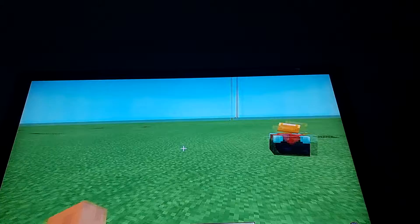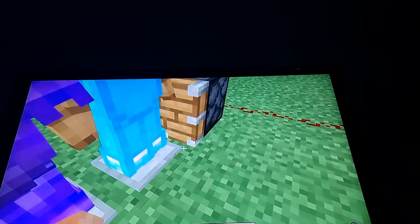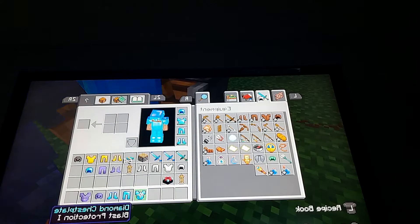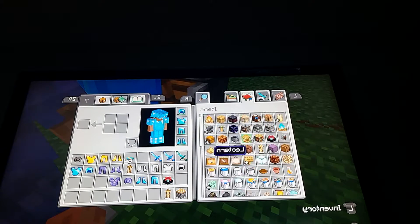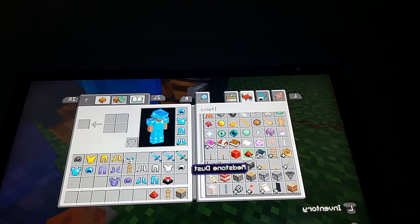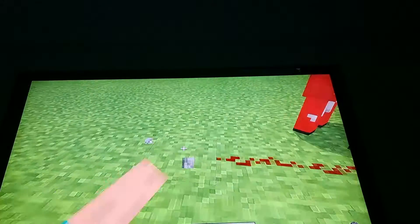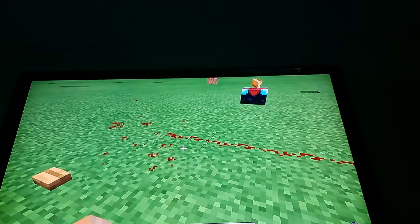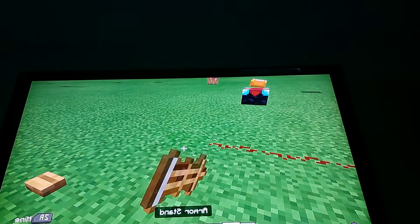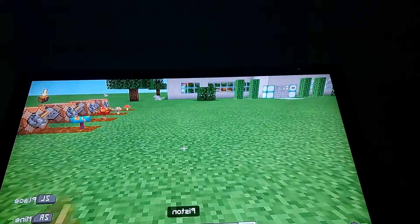Okay, so what you're gonna need is you're gonna need a piston. Now don't place these first. Let me put my stuff in my inventory and I'll show you how to do this. So what you're gonna need to set this up is: redstone, a button, a piston, and an armor stand.